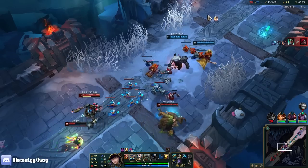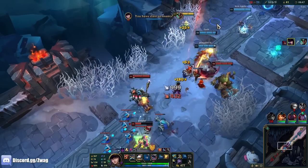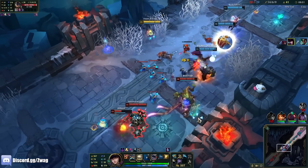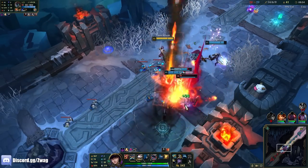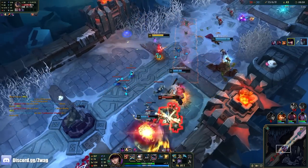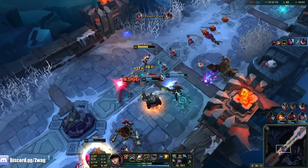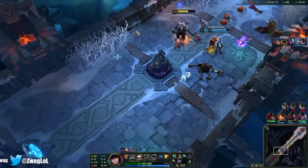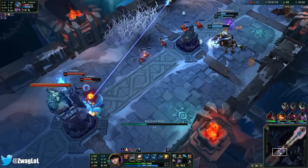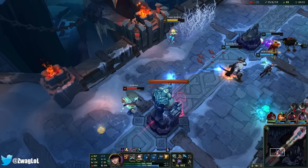I can maybe kill Karma with my ult here — somebody might block it though. The Sheen autos. Oh this guy's not dead. I could even grab a Bloodthirster as my last item — it gives even more AD than Infinity Edge I think. I don't know if he should have blocked that for her. Ezreal lost a lot of health.